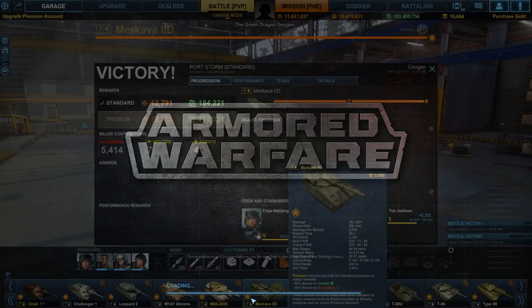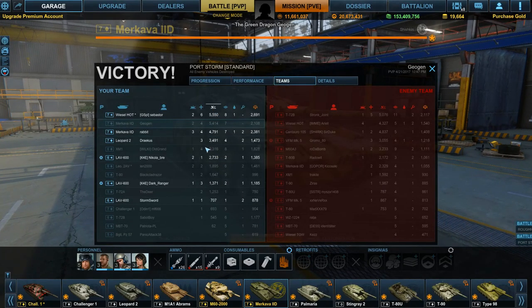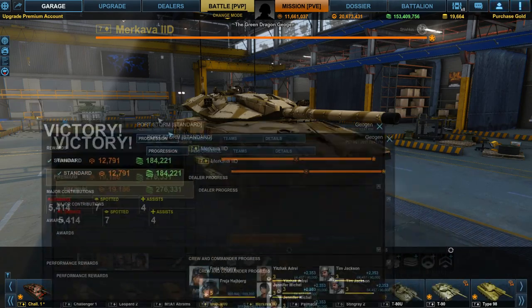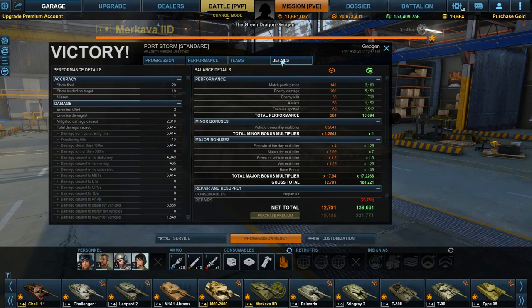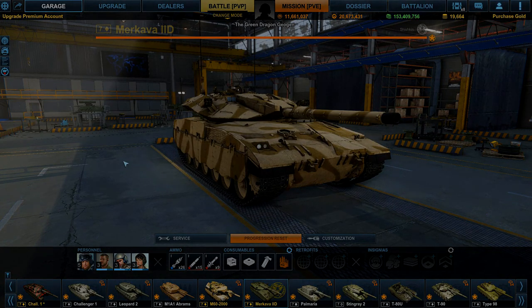So that was alright — 5400 damage, a lot of credits, came second on damage even though we died when half the enemy team was still remaining. But regardless, pretty good tank, and of course it's a premium so it will make more money. I hope you enjoyed this video, and as always I've been Jurgen. I'll see you chaps and chapettes in the next one.